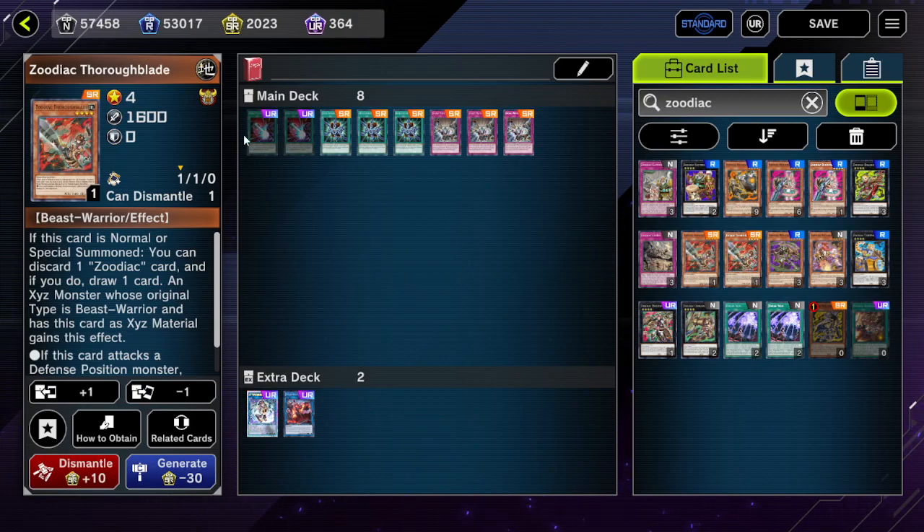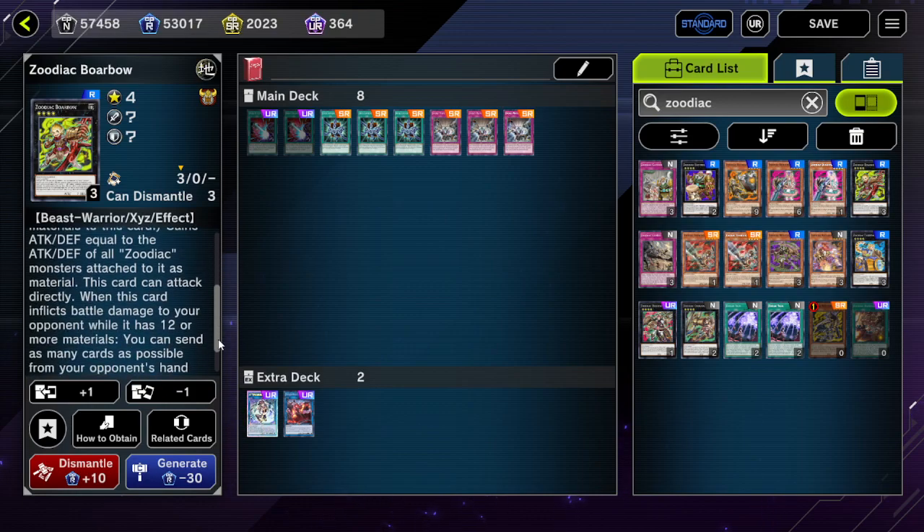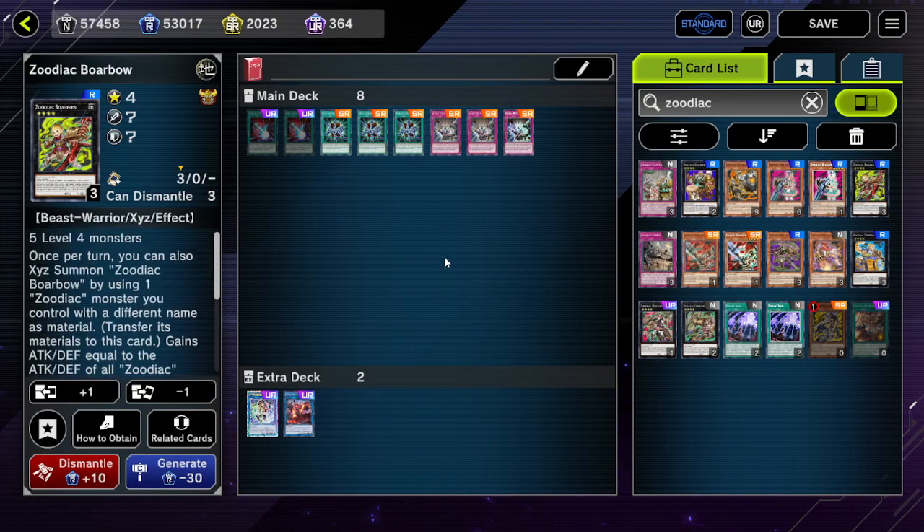Notably, even if your opponent has Avramax for whatever reason — assuming they made Avramax — this actually bypasses Avramax's effect because Ramram attacks directly, and Avramax's redirect only works against attacks targeting monsters, not direct attacks. So direct attacks bypass that.